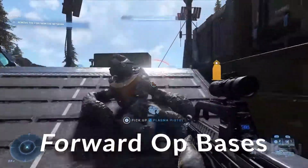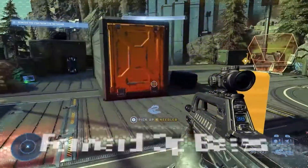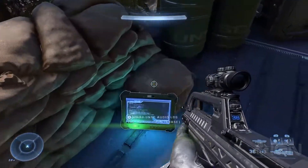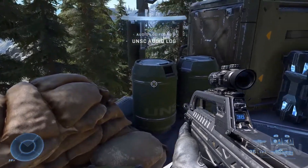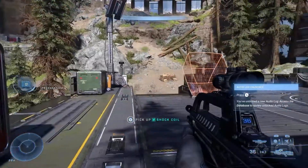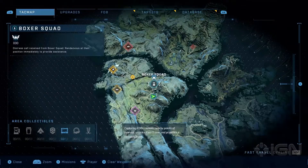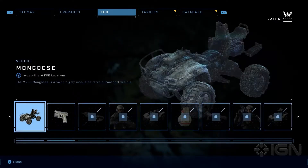Next, they went over Forward Operating Bases. These are places that were claimed by the Banished and were lost, and you have to capture them back for the marines and take post up there. These become fast travel points upon completion, and you also earn Valor points that you're able to use to get better gear and vehicles throughout the world as you progress.